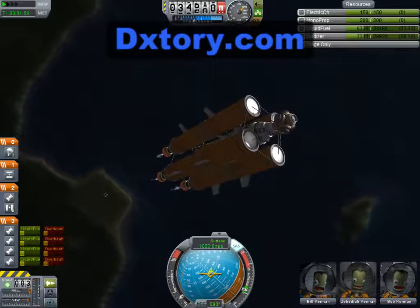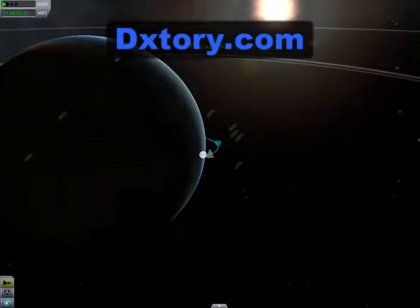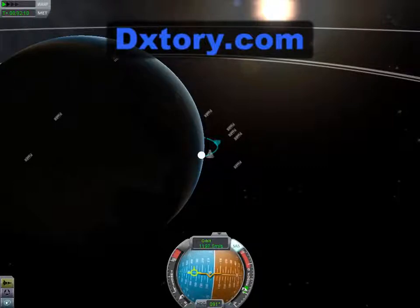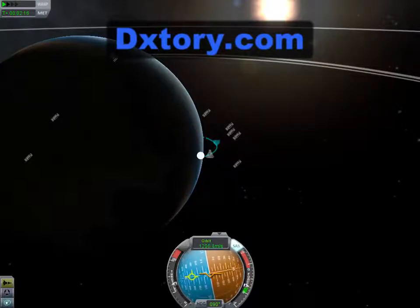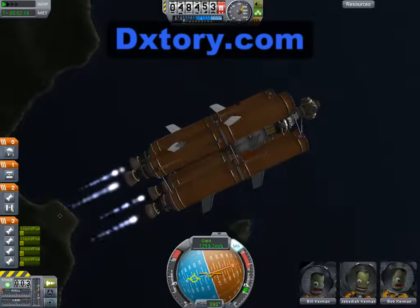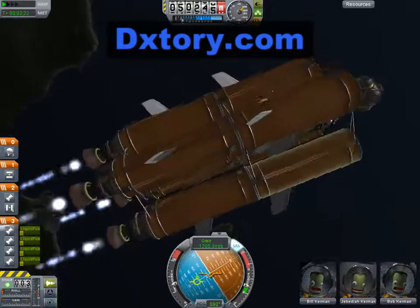Let's throttle down and take a look at our map. We have a sufficient altitude so we can just turn ourselves horizontally and accelerate, which we're gonna do in a second. We should have more than enough fuel to make it into orbit — then some.